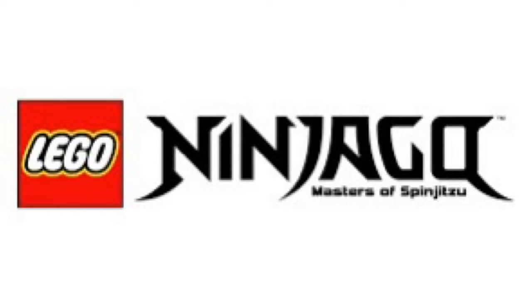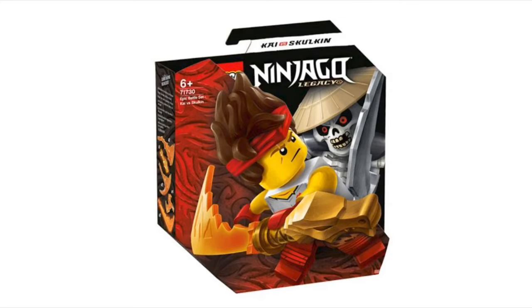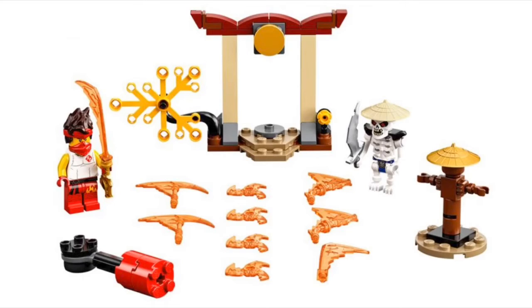LEGO just revealed some new Ninjago sets — these new little battle packs with a ninja and a villain. These will probably be retailing for $10 each American and $13 each Canadian. Each one will contain a little side build to represent each season, and these new blade pieces in different colors to represent their elemental powers.